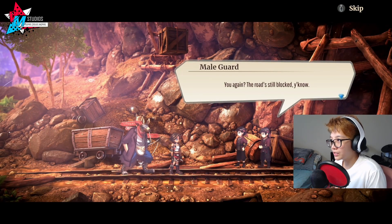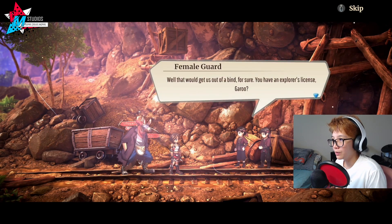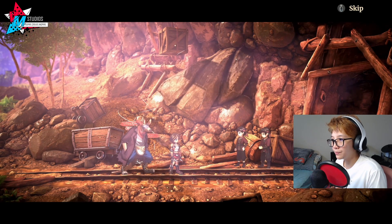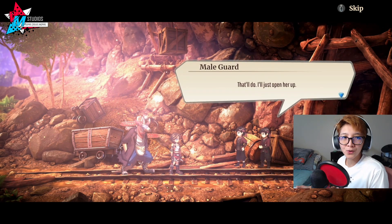At the quarry gate: 'You again? The road's still blocked, you know.' 'Won't be long — Garou here is gonna clear it up for us.' 'That would get us out of a bind for sure. You have an explorer's license, Garou?' 'Here.' 'That'll do. I'll just open her up.'